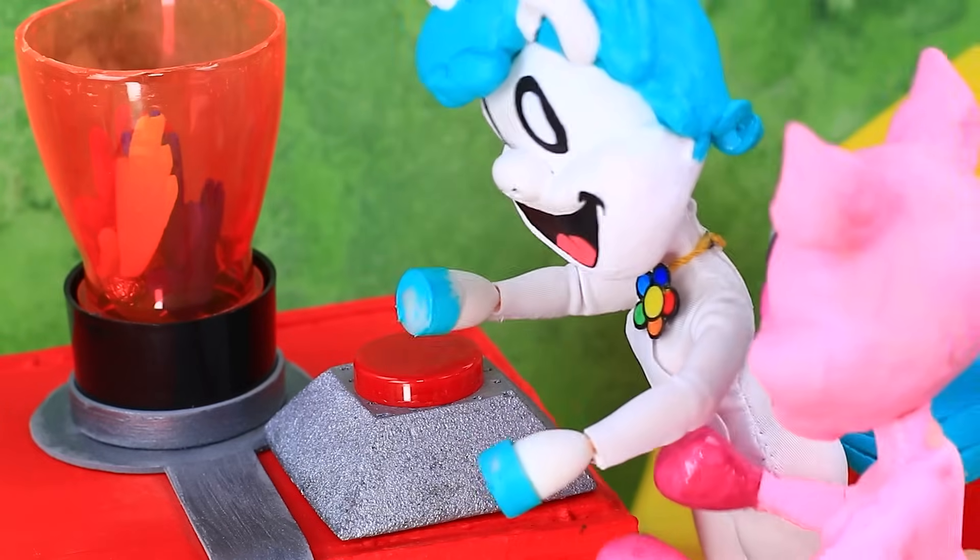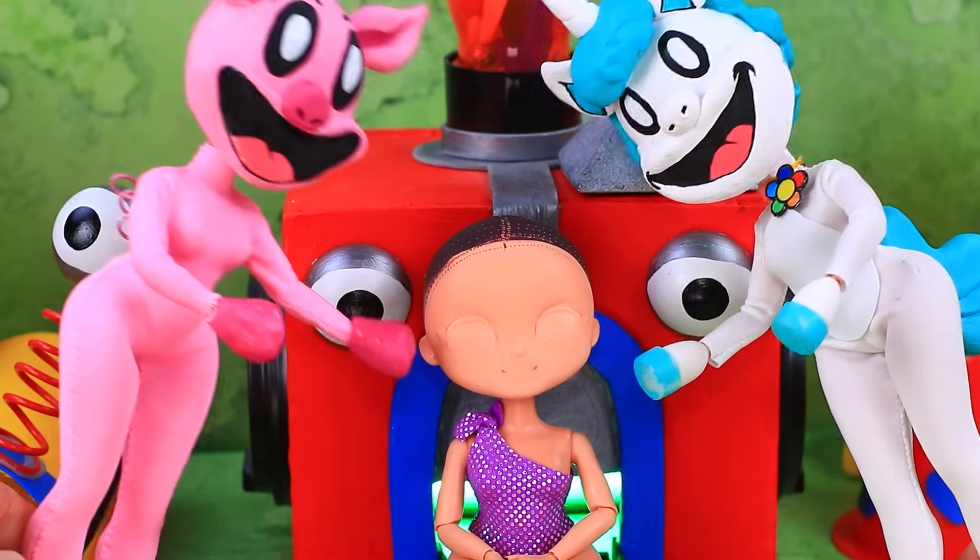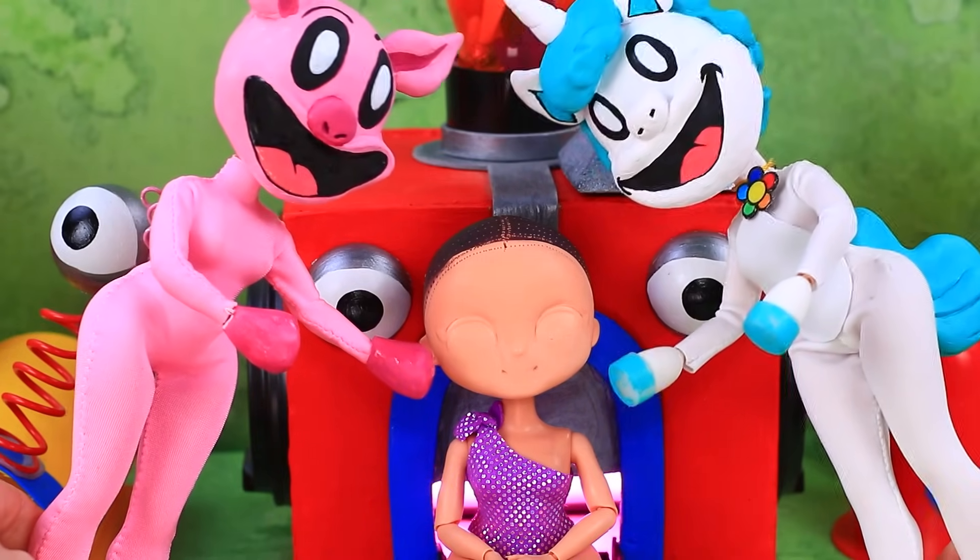We need a new character. Press it quickly. Let's see what we've got. Lalaloo, help us choose a look. Okay.